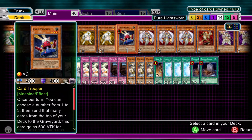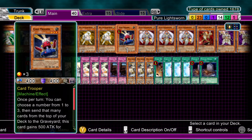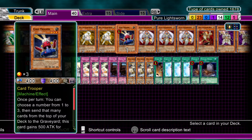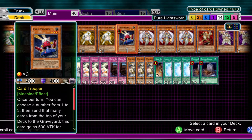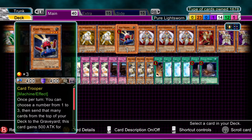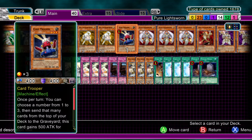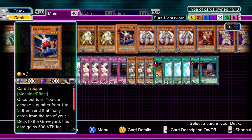The second weakness is actually against remove-from-play decks. Because a lot of the effects rely on milling cards from the deck to the graveyard, you can't activate things like Celestia, you can't use things like Honest. So be careful against remove-from-play decks — just be a bit careful when you're playing against Macrocosmos decks in particular, or Dimensional Fissure.